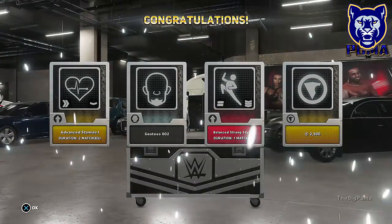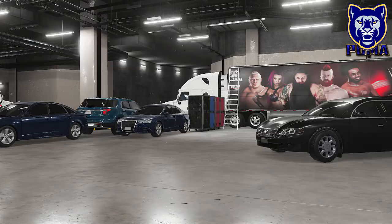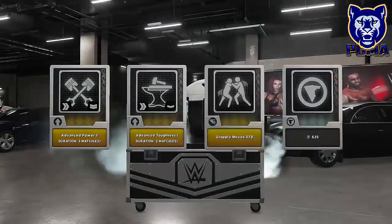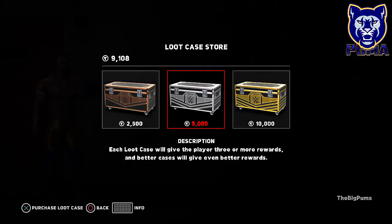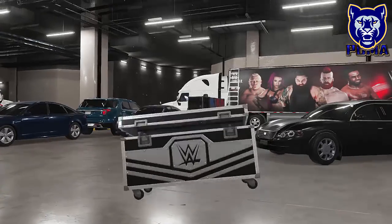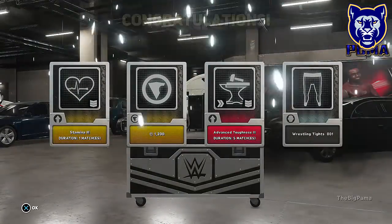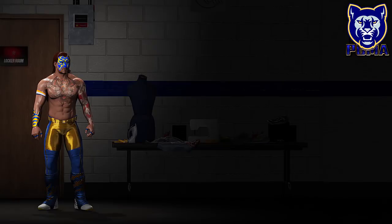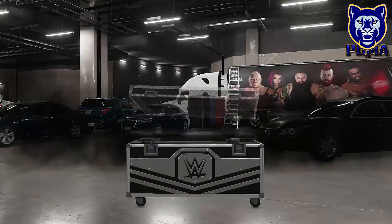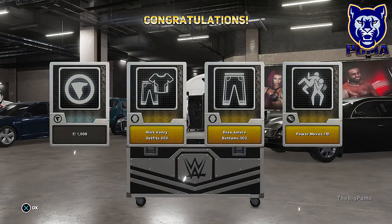Got goatees in number two and we got 2,500 VC - not bad. I opened up one of the gold loot cases and got another 12,000 VC. No reds in the next one, but we got grapple moves 78 and 625 VC. Next one has one red - 1,200 VC and some more tights. Last silver loot crate - no reds, but we get a thousand VC, Mark Henry outfit, Enzo Amore bottoms, and power moves.